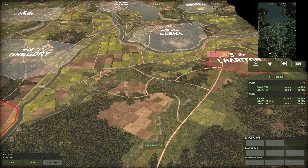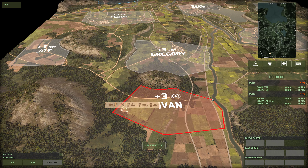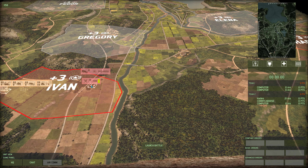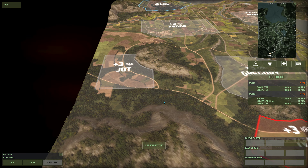I'm gonna come with you on the left-hand side. Which one do you want to cap — Gregory or Jot? I want to take Gregory, because I have infantry. Makes sense, because then if you have armored, you can stick your tanks in the tree lines at Jot and kind of wrap around.